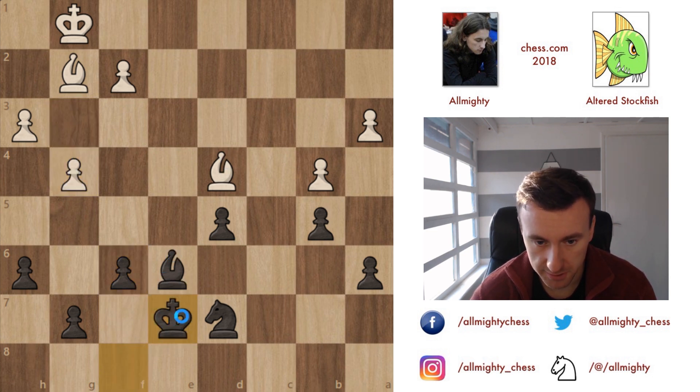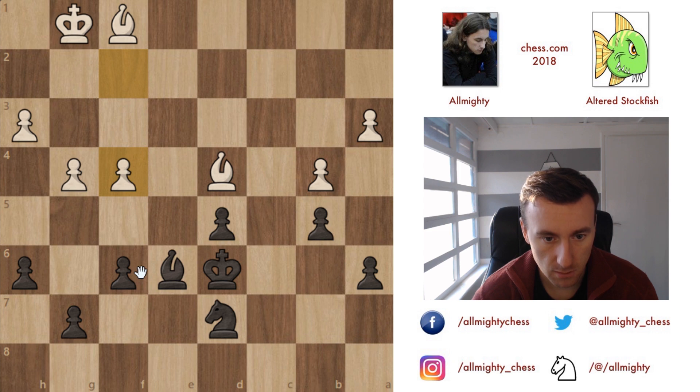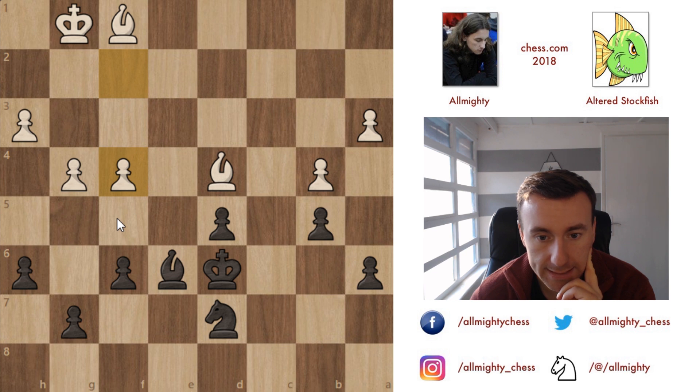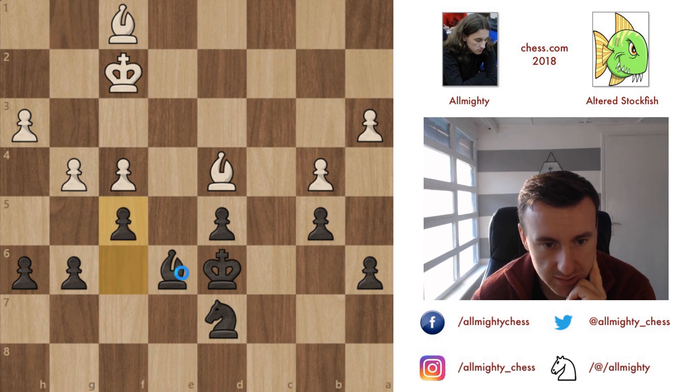I'll bring the king closer. Let's play f6 since I have the light-square bishop, though he has both bishops. Bring the king closer, put it in the middle of the board, defend the pawn so my bishop can become a little bit stronger. I can play g6 with the idea of f5. After bishop to d3, f5 still works with exchanges involving the bishop. My other idea was king c6, knight b6, knight c4, but he can simply capture — then I'd have a pawn for this ending, but those are opposite-colored bishops.